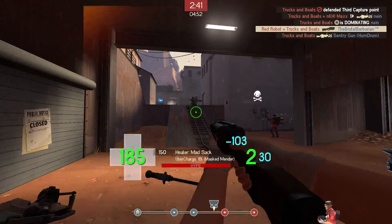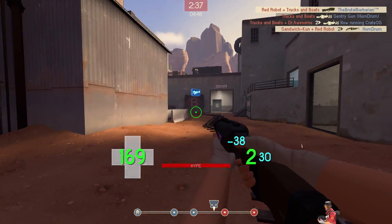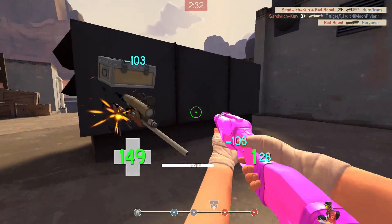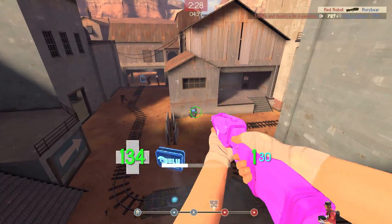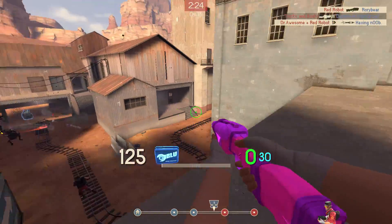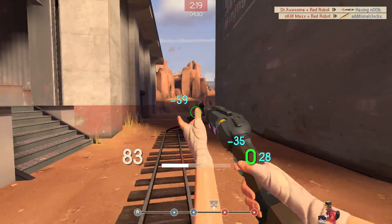The Soda Popper's one of those weapons that I used to use a lot. I remember when it first got its change to have the additional jumps instead of the increased damage — I really, really loved it. I used to use it with the Crit-a-Cola, and if you've got the Hype Meter, fighting a class with only projectile weapons, like a Soldier with the Gunboats or a Demoman with no melee weapon, you could just hover in the air and destroy them.